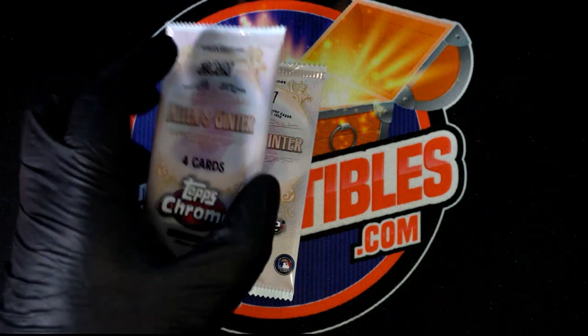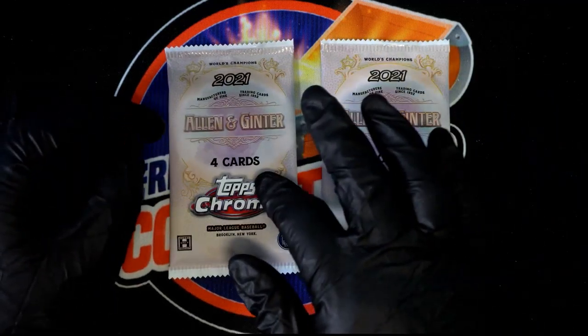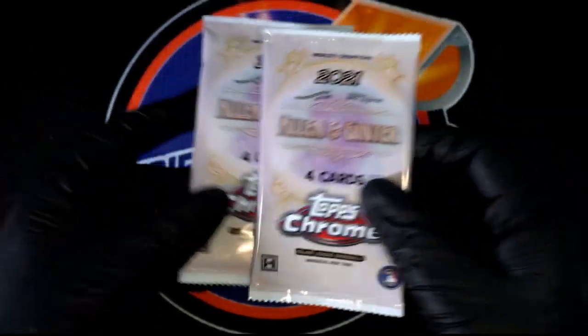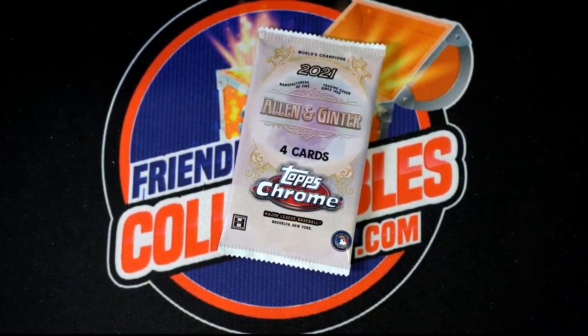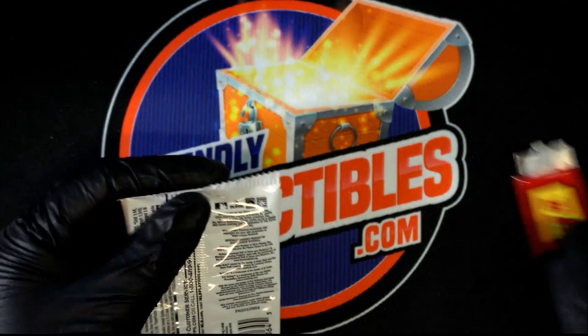John G, this pack is for you, bro. Eeny, meeny, miny, moe. Catch a tiger by his toe. However you want to do it, whichever pack you want to see, we're going to choose this one. John G has got some Allen and Ginter Chrome. Good luck, my friend.